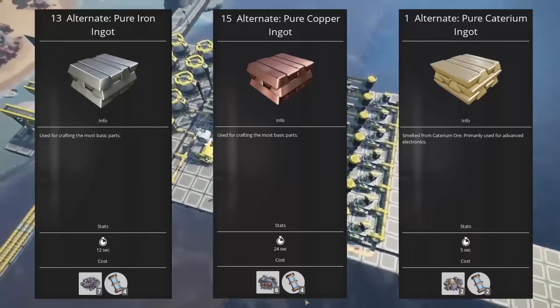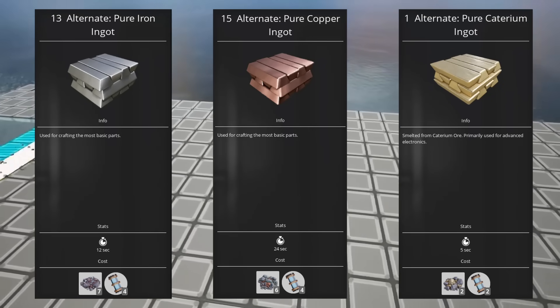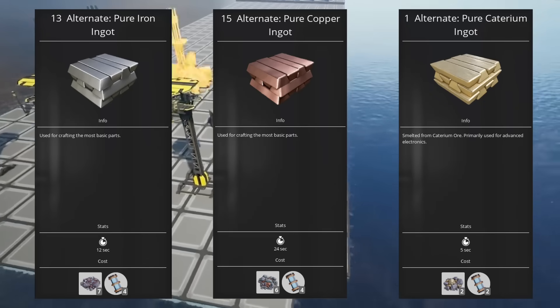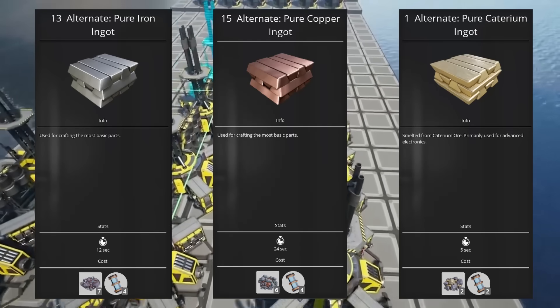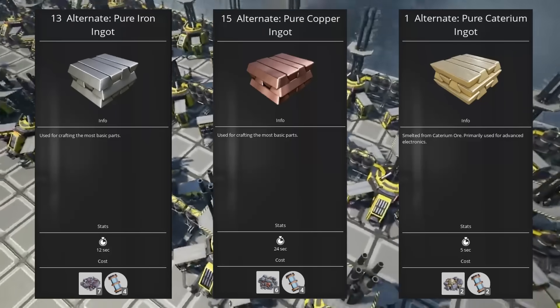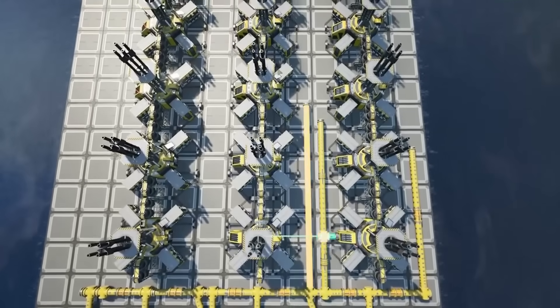This may also be where you start to see the pure ingot recipes for caterium, copper, or iron. These are really useful recipes later in the game, but even though you can see them at tier 3 you can't use them until tier 5, so I recommend sitting on them for a while. When you get into the very late stages of the game they become tremendously valuable because you need tons and tons of resources, and this is one of the most efficient ways to extend your raw resources into larger amounts. But early on there's not much call for them.